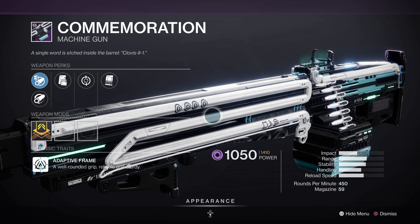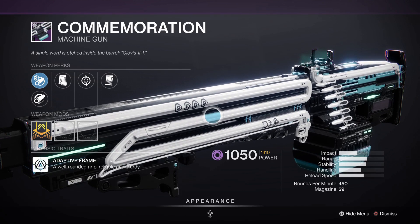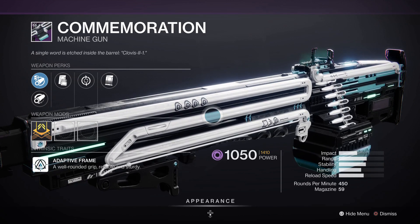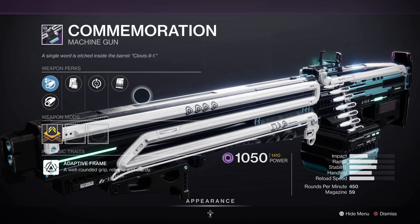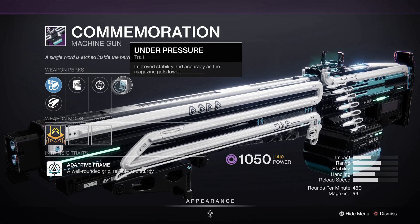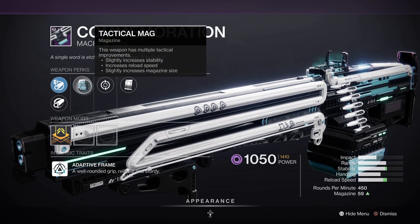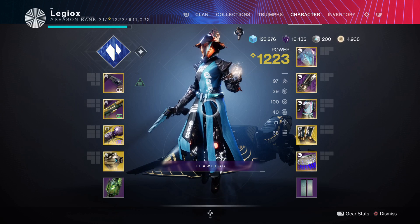Last but not least we got the Commemoration machine gun. It's our second machine gun coming with the DLC — one of the only ones you can infuse to a higher power level. It's a 450 RPM, the same as Hammerhead. It comes with Under Pressure: improved stability and accuracy as the magazine gets lower. And Heating Up — rapid kills with this weapon progressively increase reload speed for a short time. Then Tactical Mag, Arrowhead Break, and Hammer-Forged Rifling.